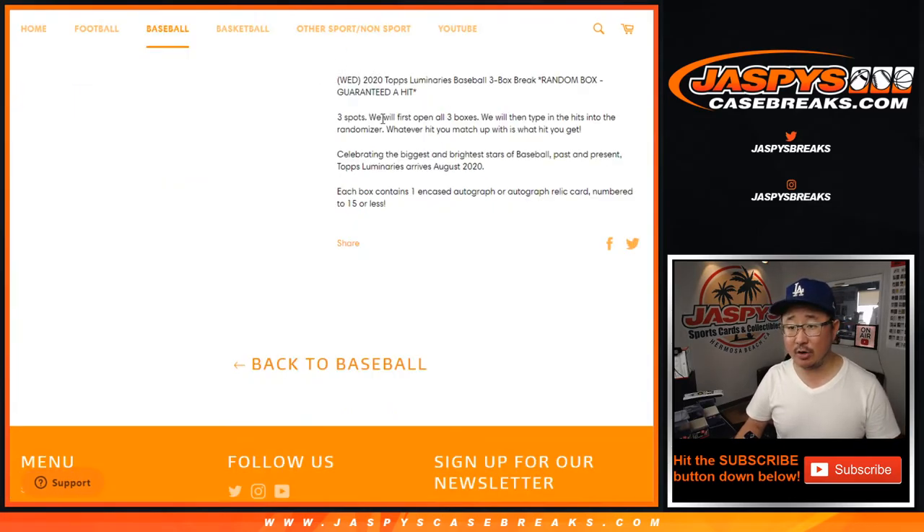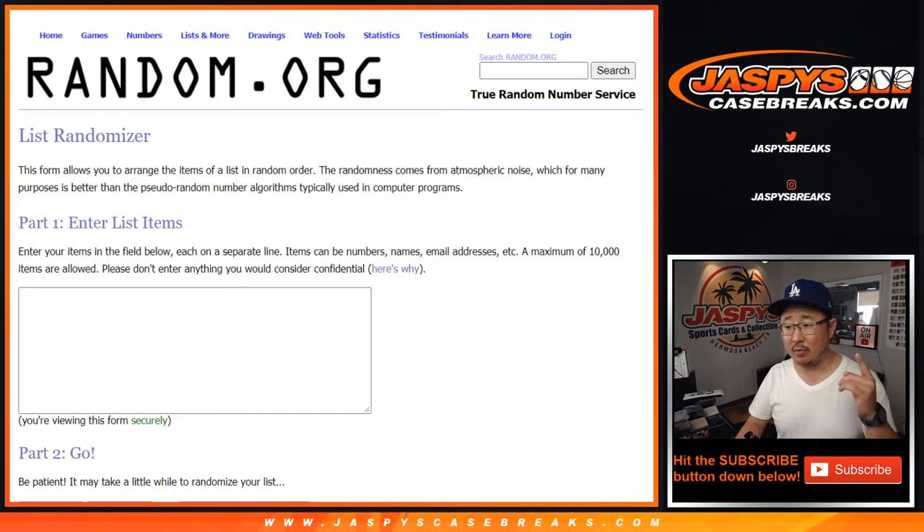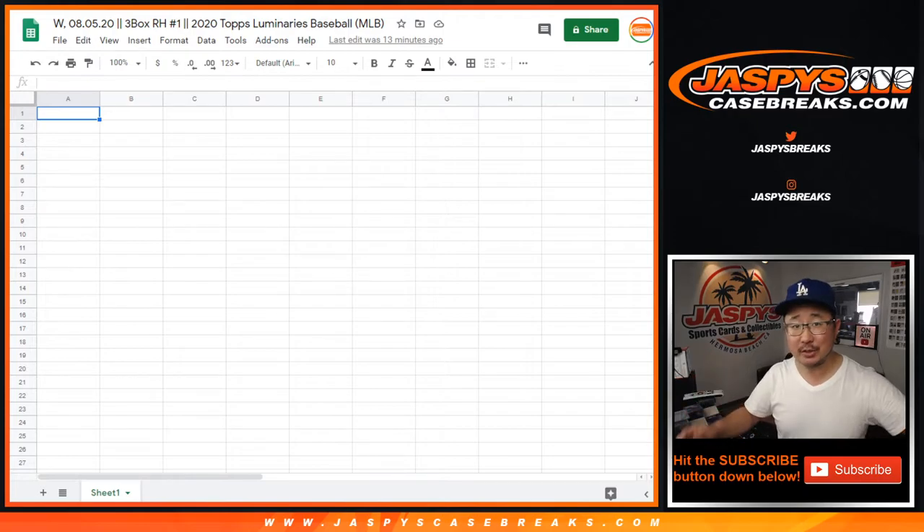So just a standard random hit break. We're going to select three boxes out of a fresh case, open those three boxes, type in the hits on the randomizer, randomize your names, randomize the hits, and then we'll see what happens. It's a random hit break — only one hit per box.